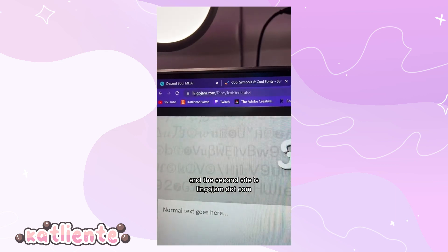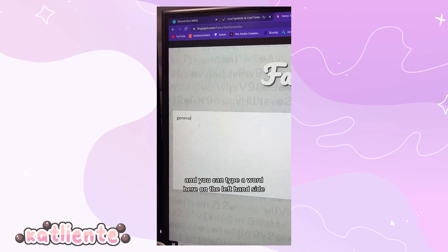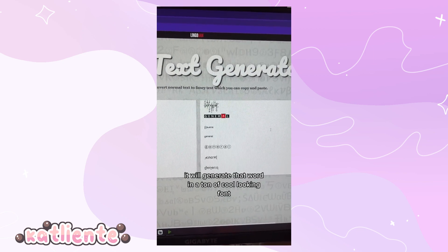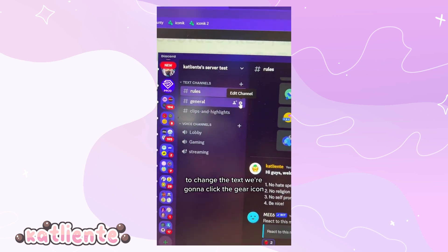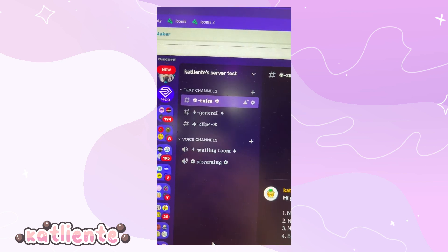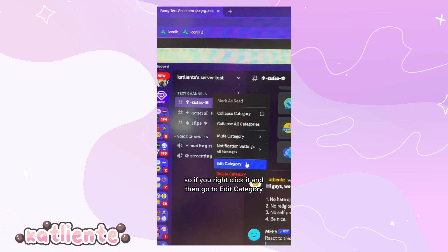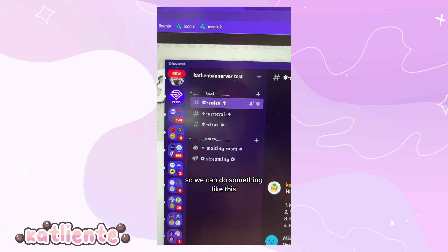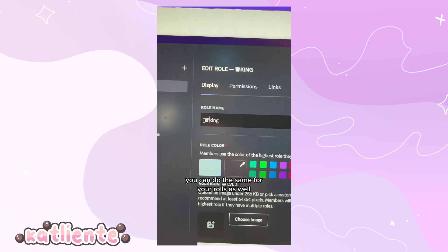To spice things up, go to coolsymbol.com — there are tons of cute emojis and symbols you can copy and paste. The second site is lingojam.com fancy text generator — type a word on the left and it generates it in a ton of cool fonts on the right. Just beware text readers cannot read those fancy fonts. To change channel text, click the gear icon and replace the channel name with whatever you want. You can do the same for categories by right-clicking and editing. You can also rename your roles the same way.